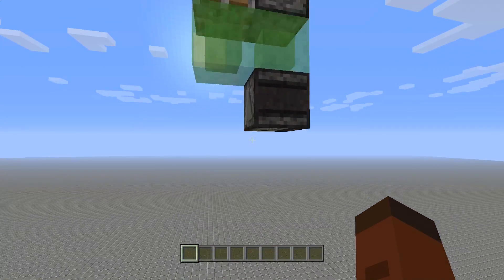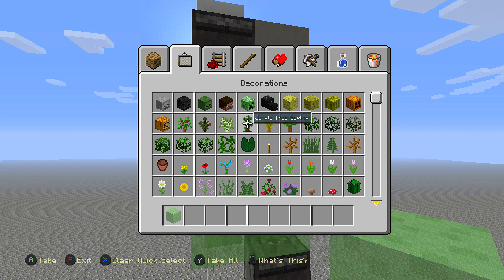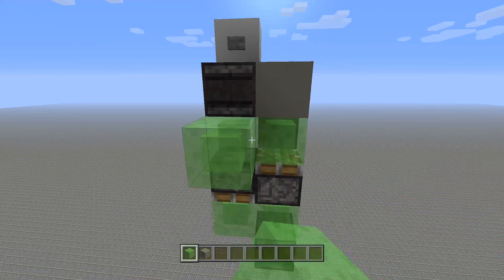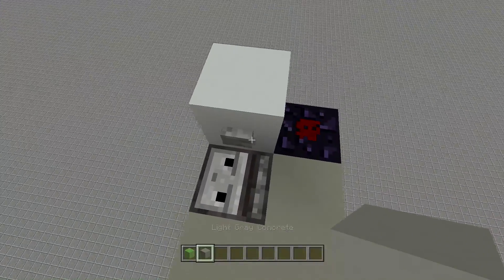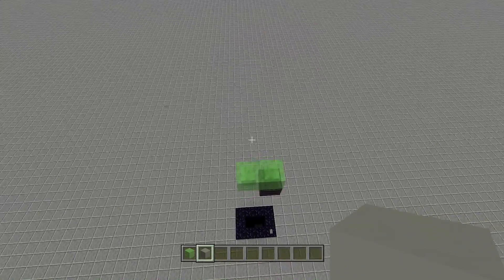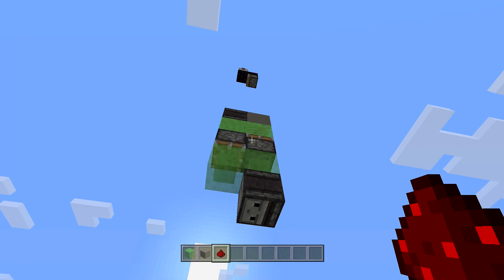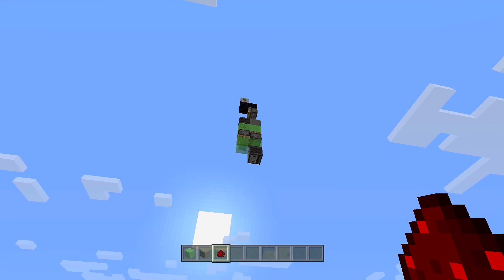If I add any more blocks to this thing it will make it go invisible — this is the best we're gonna get for just a little bit until everything gets fixed. If I want a two-by-two elevator and add just a few more blocks like this, it will make it invisible and actually break it too. So let's start building — it's a very easy build, nothing to it, and I'll also try to hook up a down function for us as well.